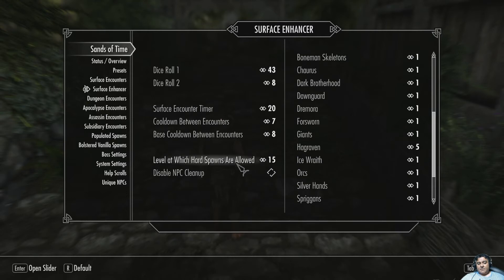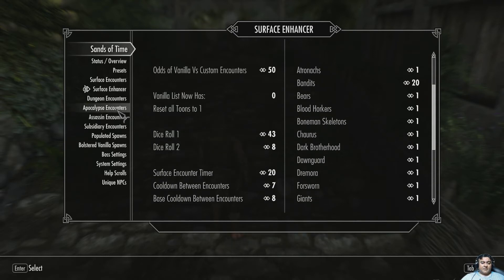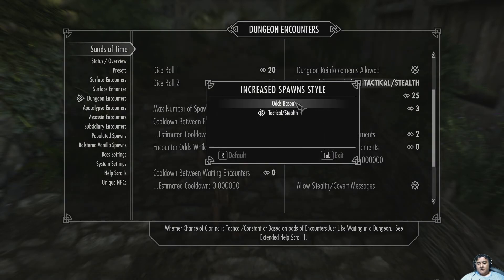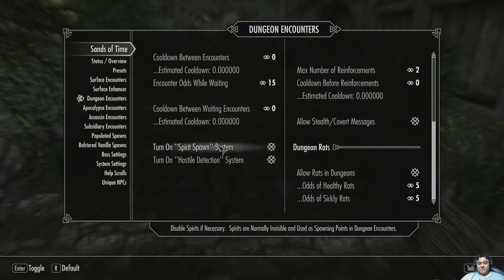Surface encounter timer. Disable NPC cleanup — you can actually loot if you want to. Dungeon encounters — you can set what type of spawns are determined, what makes them appear, whether odds-based or tactical stealth-based for stealth players. There's just no way to make all this into a book; it's too much.